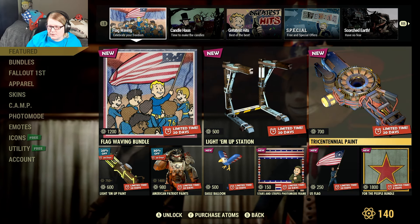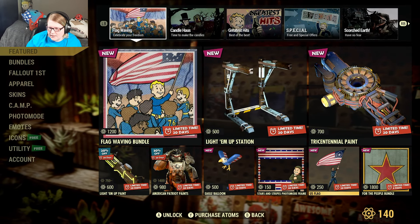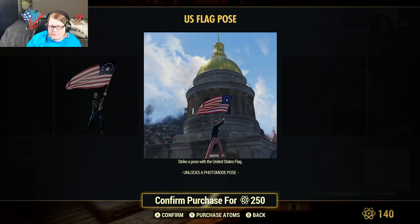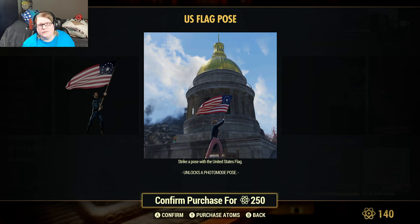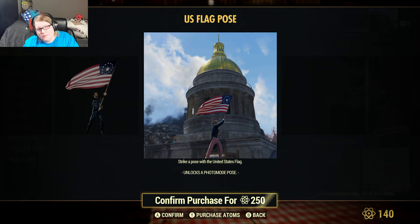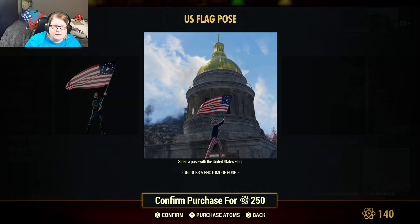700 atoms for the tricentennial paint for the Tesla rifle. The flag wave pose is 250 atoms. Now a pose is different from an emote - a lot of players seem to be getting that confused recently. A pose is something you do for a photo in photo mode, while an emote is something you can do on the fly using your d-pad or keyboard arrows. This pose has the flag, and it's 250 atoms.